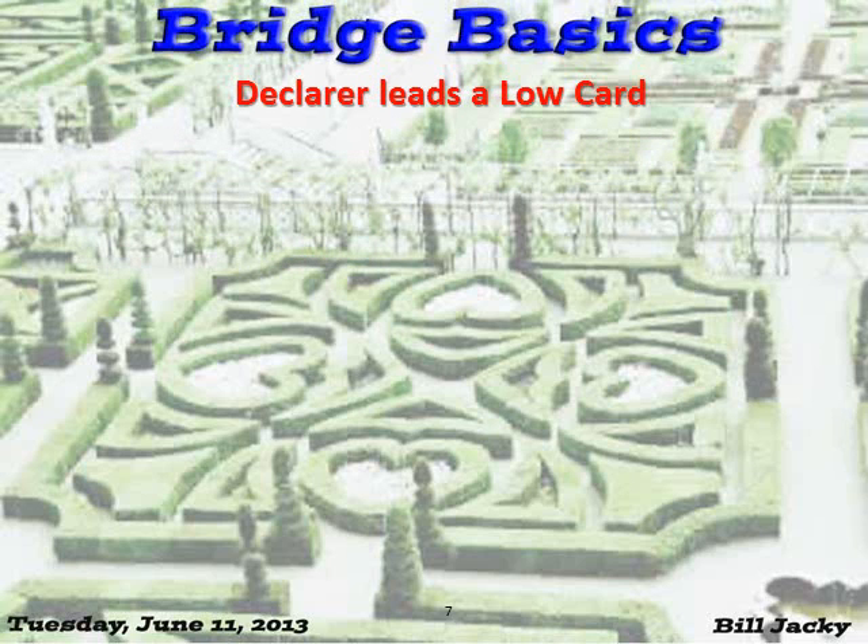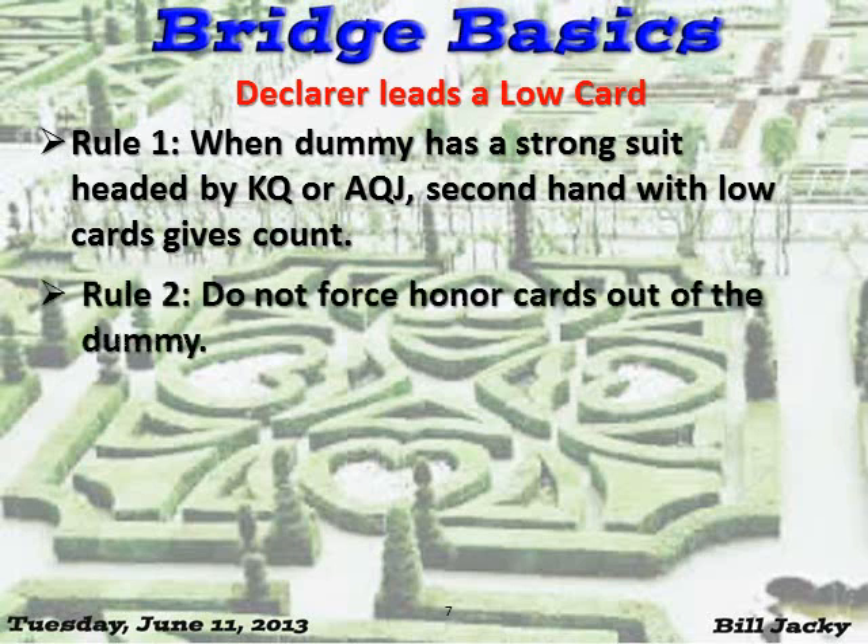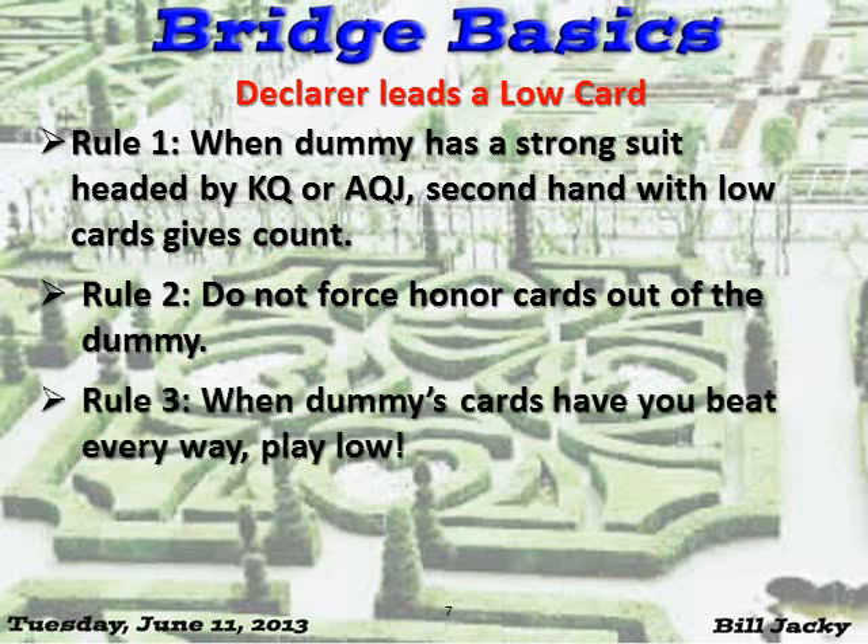Declarer leads a low card. Rule number one: when dummy has a strong suit headed by king, queen, ace, queen, or jack, second hand with low cards always gives count. Rule number two: do not force honor cards out of the dummy — that is dumb. And rule number three: when dummy's cards have you beat every way, play low.